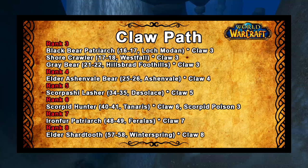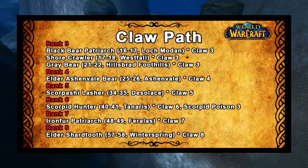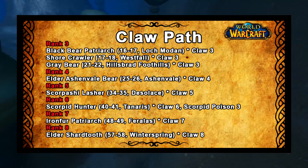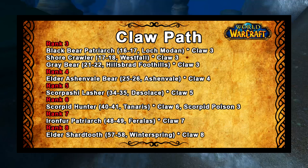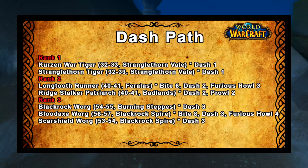For the claw path: rank 3, the Shore Crawler at level 16 in Westfall, or the Black Bear Patriarch at level 16 in Loch Modan, or the Grey Bear in Hillsbrad Foothills around level 20. Rank 4, the Elder Ashenvale Bear at level 25 in Ashenvale. Rank 5, the Scorpashi Lasher at level 34 in the Desolace zone. Rank 6, the Scorpid Hunter at level 44 in Tanaris. Rank 7, the Iron Fur Patriarch at level 48 in Feralas. Rank 8, the Elder Shardtooth at level 57 in Winterspring.